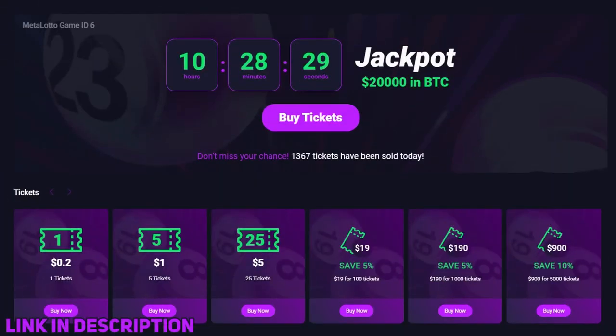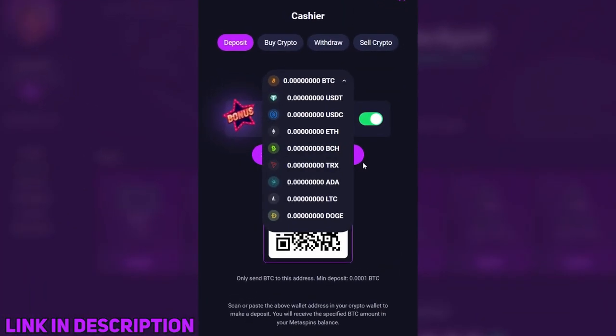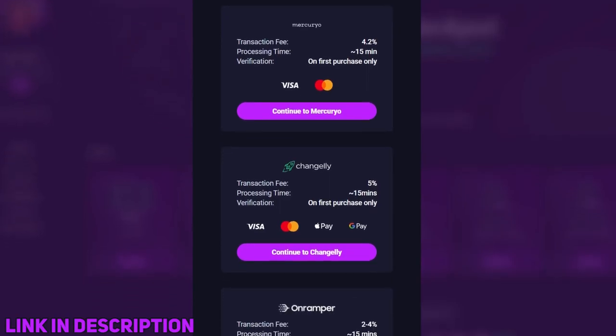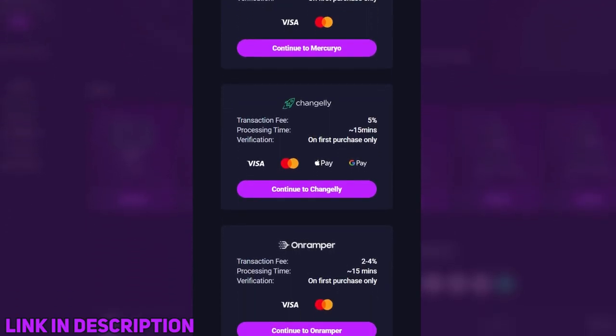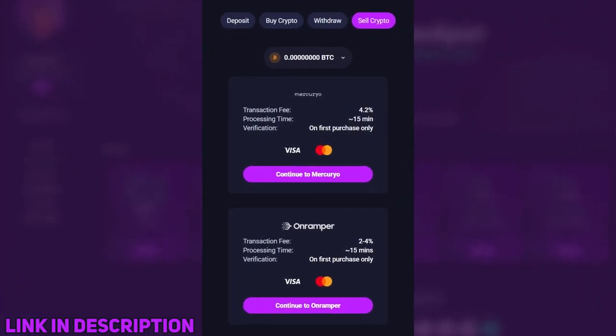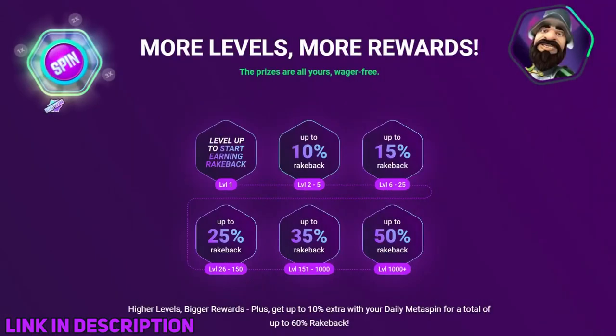Metaspins launched their new original game called MetaLotto — make sure to check it out. Deposit with your favorite cryptocurrencies, buy crypto directly from the casino via Visa, Mastercard, or use Apple and Google Pay. Sell your winnings directly to your Visa or Mastercard. Level up while gambling and get up to 60% rakeback.